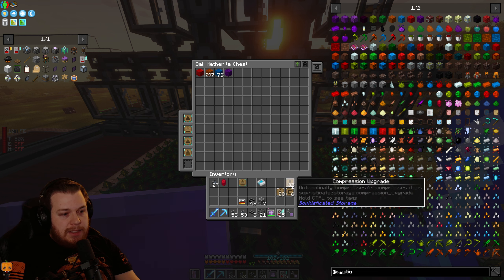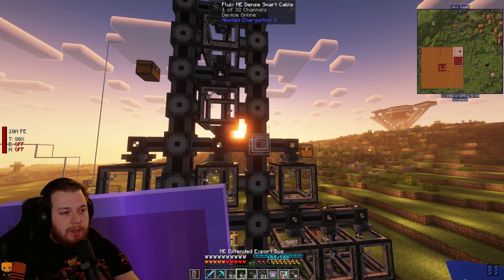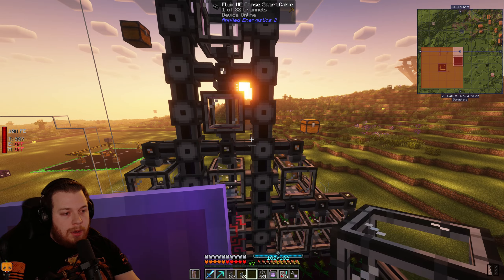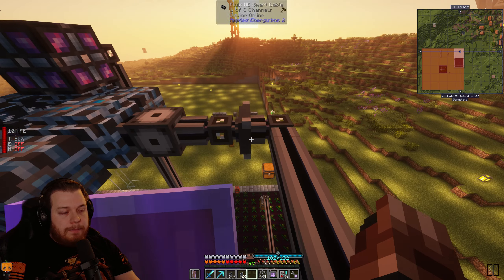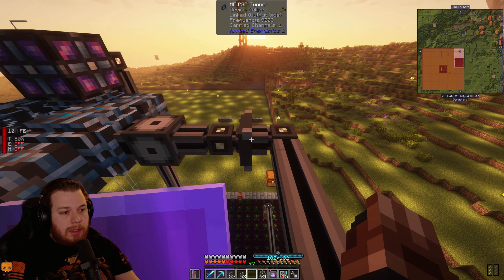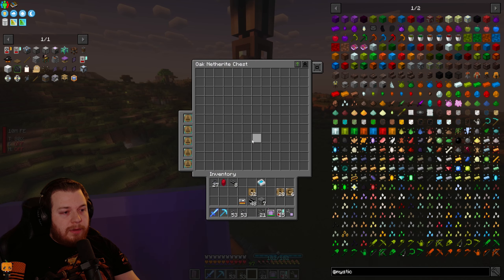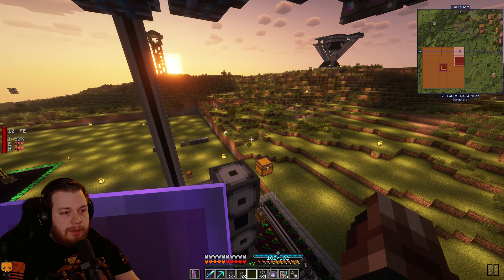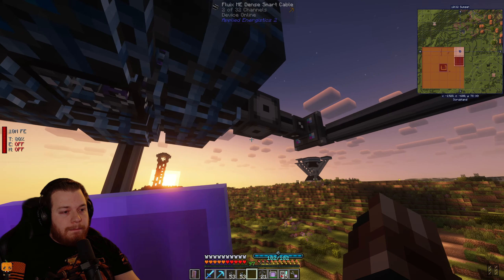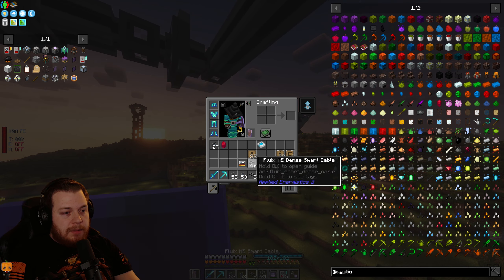I want to test putting a compression upgrade — okay, maybe that doesn't work, may have to do another chest. All I want to do is send the insanium to them, using their system here. There we go — they've got an import, so this is where the insanium needs to go. I'll wrap this cable and let them redesign it themselves.